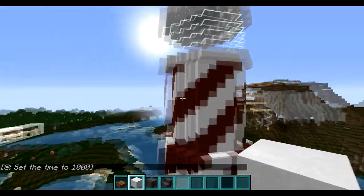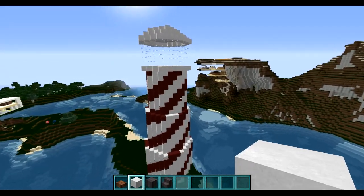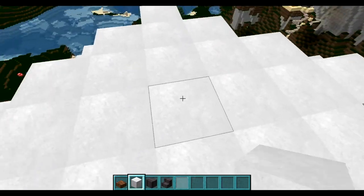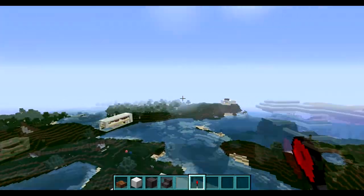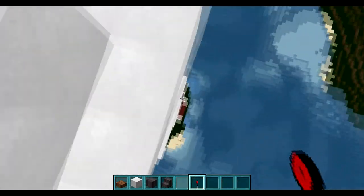So there we have it, ladies and gentlemen — that is the exterior of our lighthouse. I think it came out not bad. I'm actually just going to go ahead and stick a redstone torch on the top here, because we have a pretty tall structure — probably the tallest one we've made. Look at that.